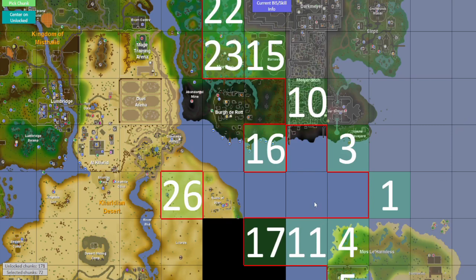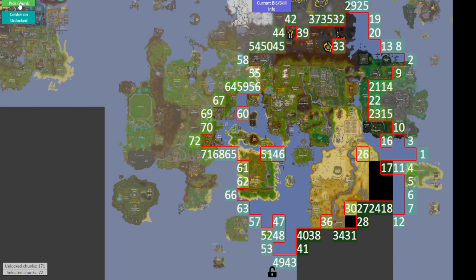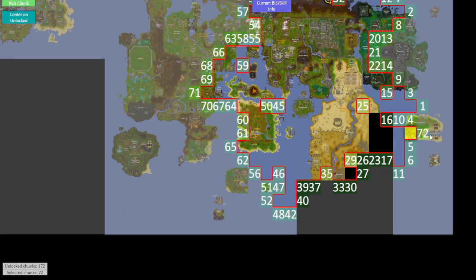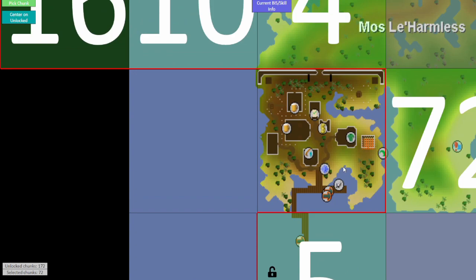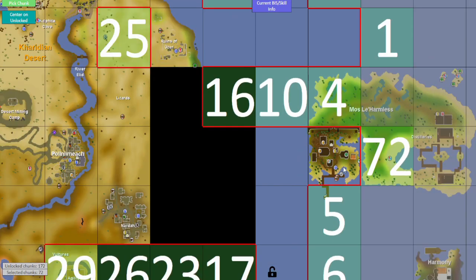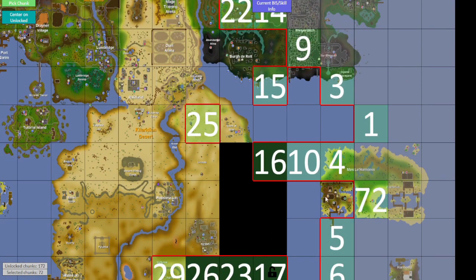And then back to the map. The last chunk we unlocked was the south part of Meiyerditch, which wasn't all that useful. Hopefully we don't go that side yet. Let's see what the chunk picker decides. We get the city here on Mos Le'Harmless, but we cannot get here — we need at least a port here, and there's a quest to get here. So it's going to be useful later on, but for now that's not a useful chunk.